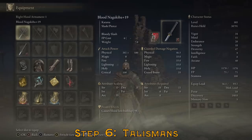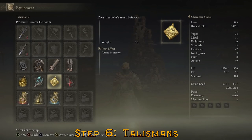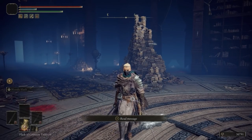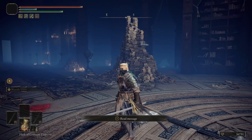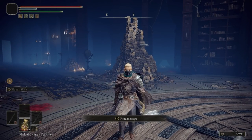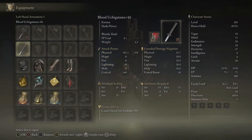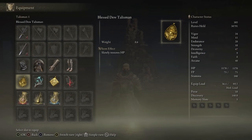For talismans, I have four slots but there are three you need. First, the Prosthesis Wearer Heirloom — it raises dexterity. Second, the Ancestral Spirit's Horn — it restores FP when you defeat enemies. Since Bloody Slash uses FP, when you're fighting a mob your FP goes down, but every time you kill someone it refills. You'll basically never run out. Third, the Blessed Dew Talisman — it slowly restores your HP. Since Bloody Slash also costs some HP, this means you won't need to use flasks just to recover from your own skill.